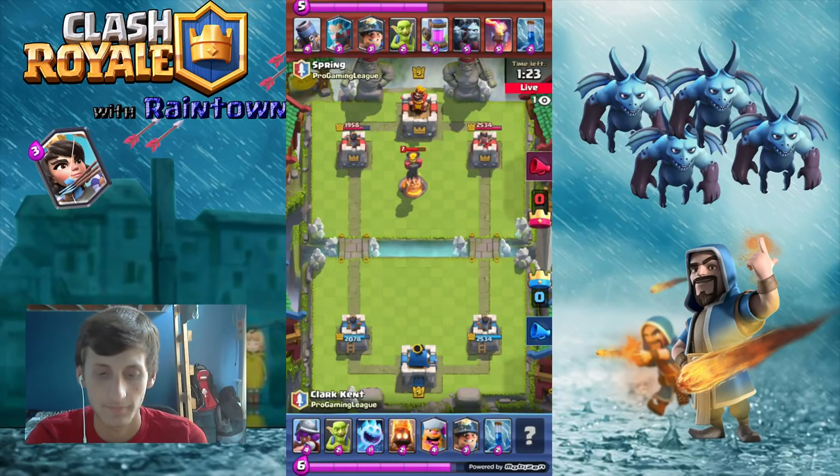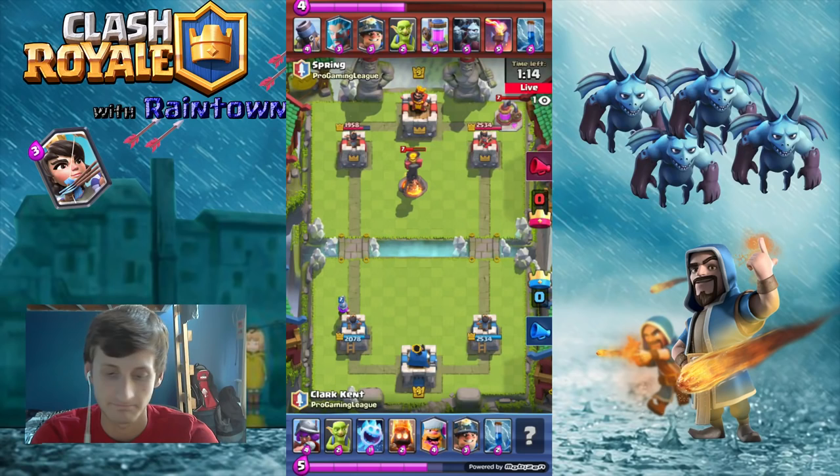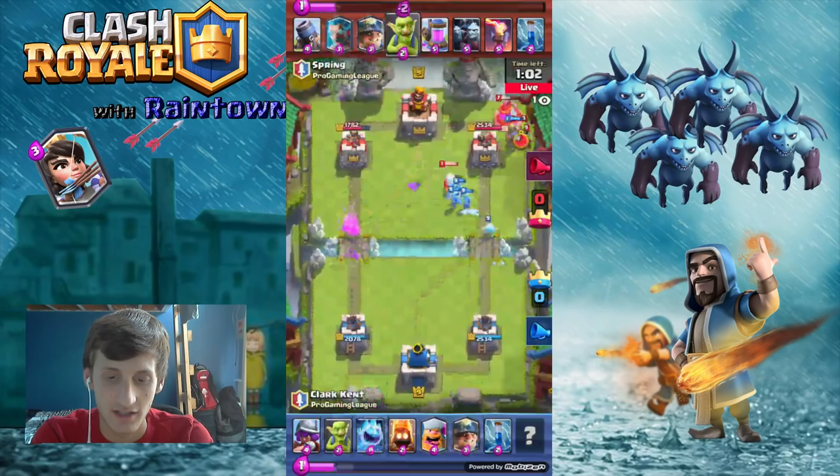My only worry for Spring in this match is that his Inferno Tower is going to be pretty much useless. Because if you think about it, Clark's got all small, fast troops that really aren't effective against the Inferno Tower, with it costing 5 Elixir. Clark seems to be cycling back to his Miner, ends up pushing the other side, and Spring lets the Miner pretty much take out the Elixir pump again.